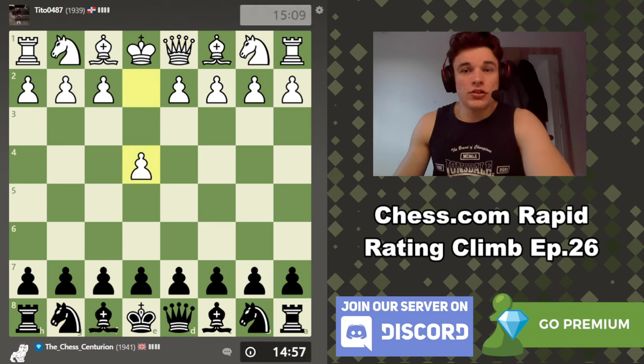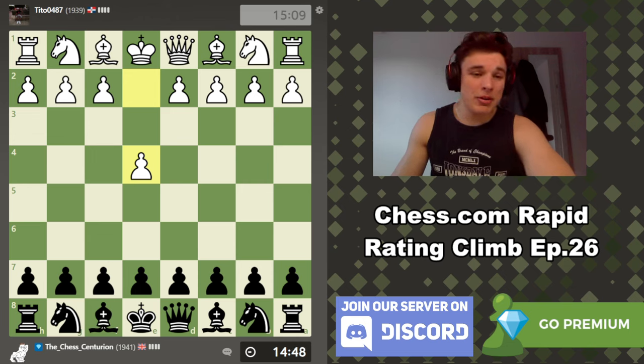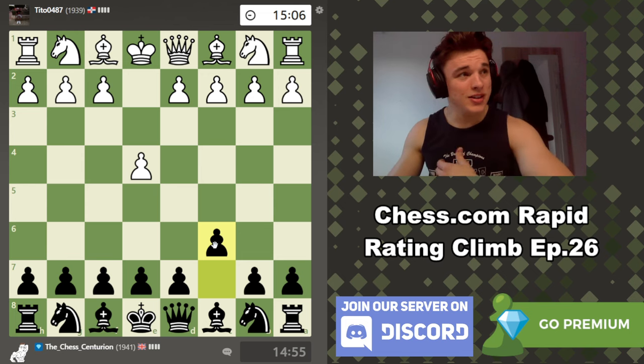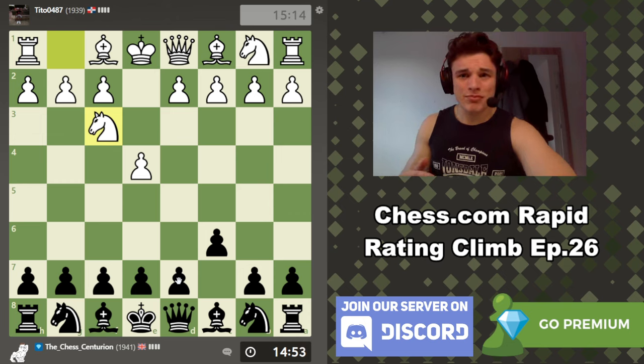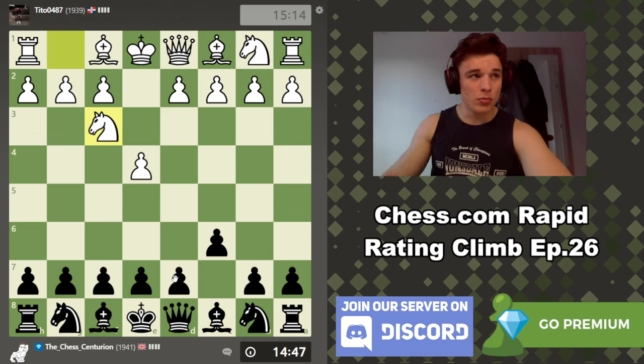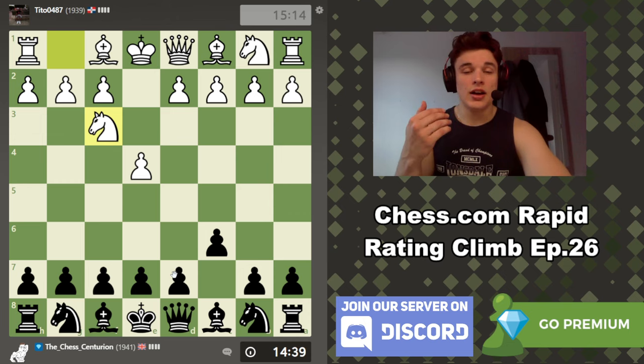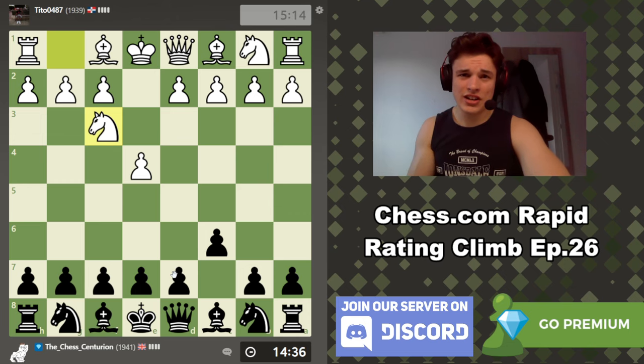Hello and welcome to episode 26 of the Chess.com Rapid Rating Climb series. My name is Alex. I'm rated around 2,000 ELO classically, and therefore I'm aiming for at least 2,000 ELO on my Chess.com Rapid. We're going to play the Caro-Kann just so the game doesn't abandon me while I'm doing my intro.